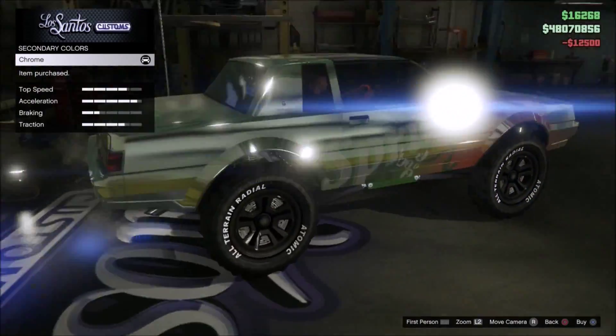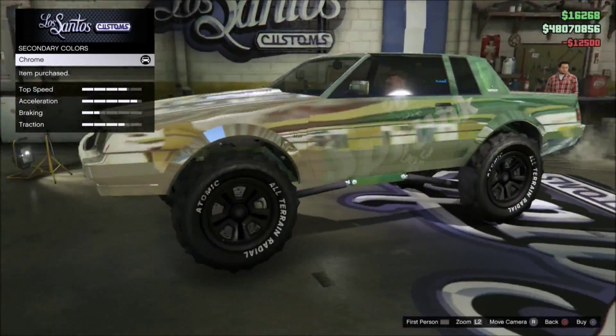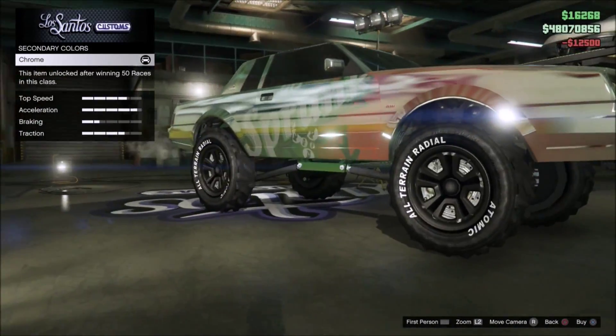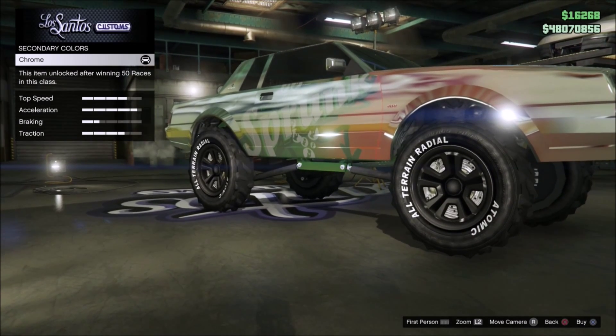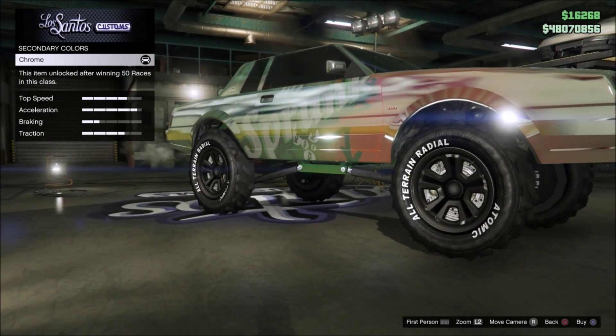You can do that for secondary as well, and then make your whole car chrome with a crew or pearlescent color, which you can see there.